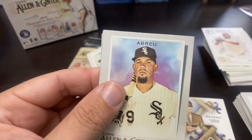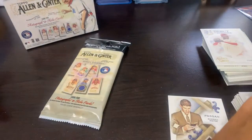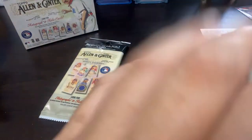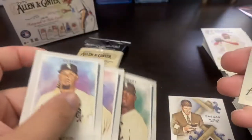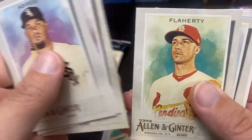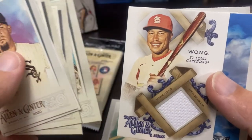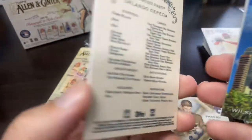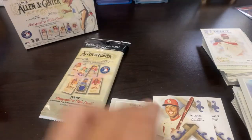Paul Goldschmidt mini base, and the Bird Box girl again but in a black border. Jose Abreu, Xander Bogaerts, and Luis Robert rookie card — first one of those, I'll have to pull that out. Got a nice Luis Robert. And I got another relic card — Kolten Wong, game used. So two relic cards.